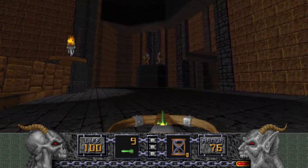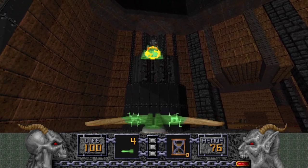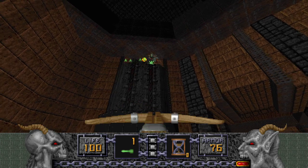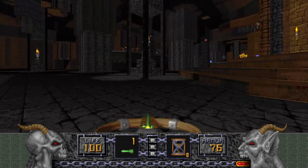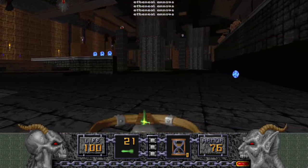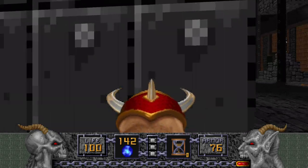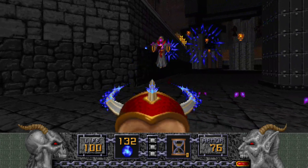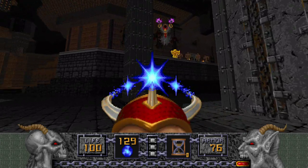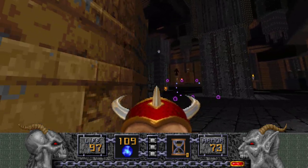There are only two Undead Warriors here in this part of the map, so let's get rid of them. Remember to use that look up and look down option, boys and girls, because there's a lot of verticality on this map. There's some Disciples here too, who will be our next priority since they floated all the way over here. You want to get them out of your hair.